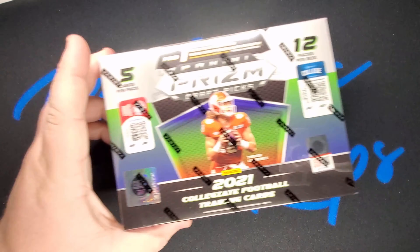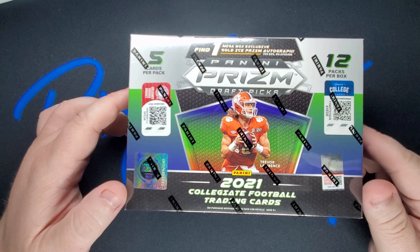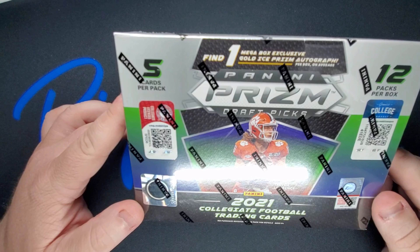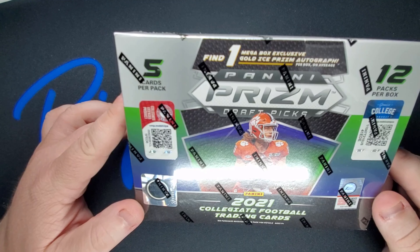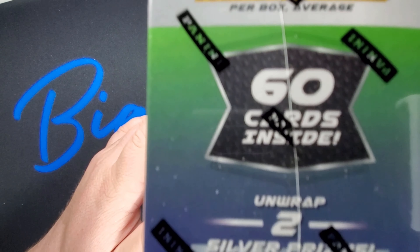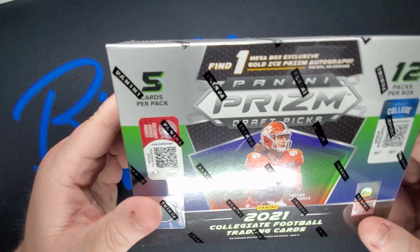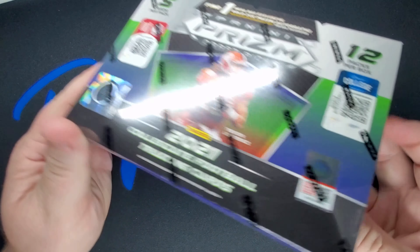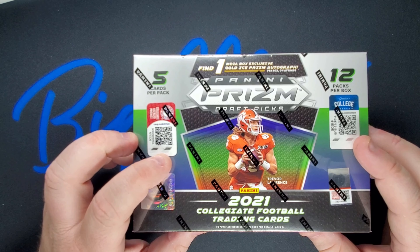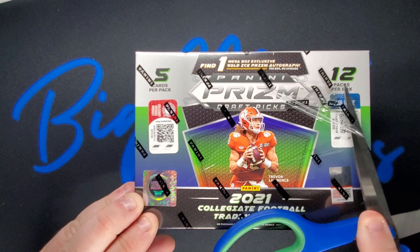Today we've got 2021 college football trading cards again. This time we've got the Panini Prizm Draft Picks — one mega gold ice prism auto per box on average. Let's put that right side up there.